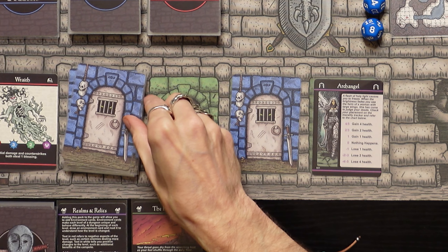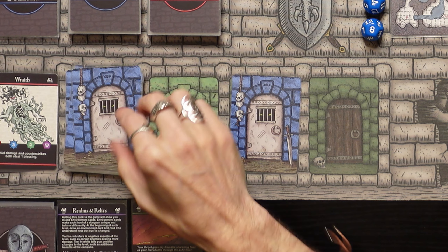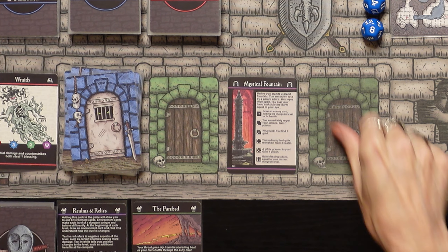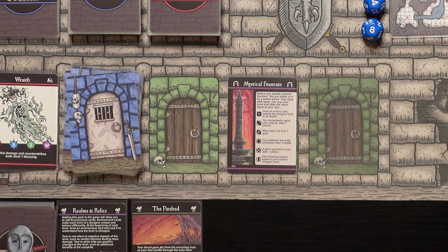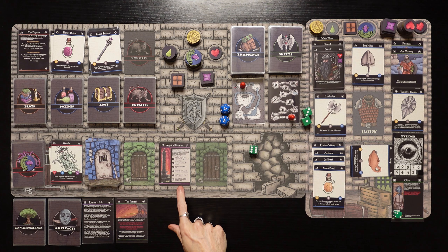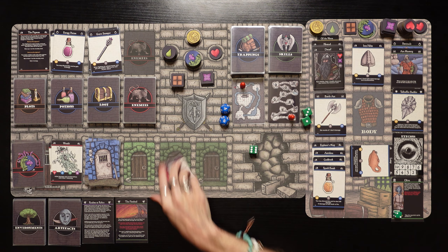We're going deeper in. There's an Archangel — we're not going to do that because we're going to lose four health since we're at negative five on the morality track. We'll push our luck into the mystical fountain. Before you stands a grand fountain — you cup your hand and ladle the warm liquid to your lips. We roll a six! Gain blessing tokens equal to your current dungeon level — we're on dungeon level one, but we do gain a blessing token. That's amazing! That's the end of level one right there.